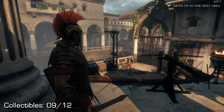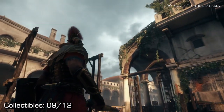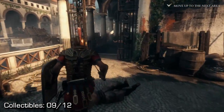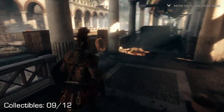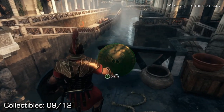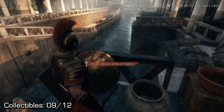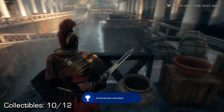A little bit later on, after taking care of some enemies using that scorpio, you'll have your ally open this big gate in front of you. You have to go through this section of the map. Hang a left onto this balcony that overlooks the small river, and you can find your last vista. This will unlock a 15-gamerscore achievement for you, since it is your last vista.